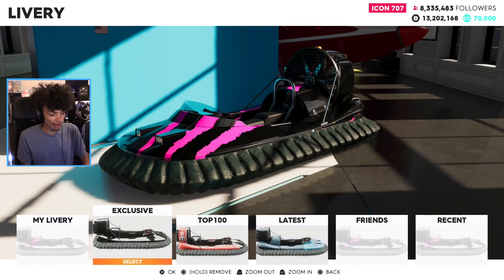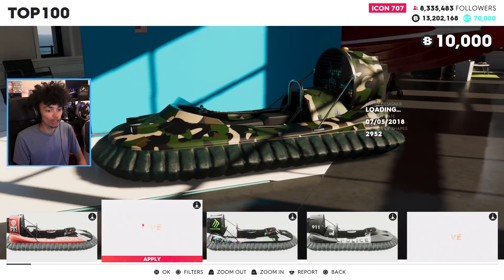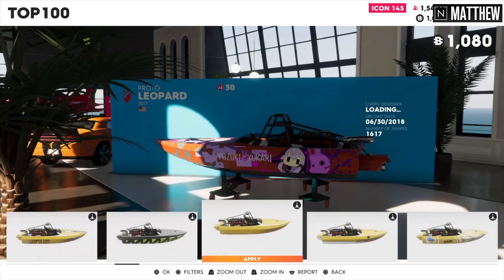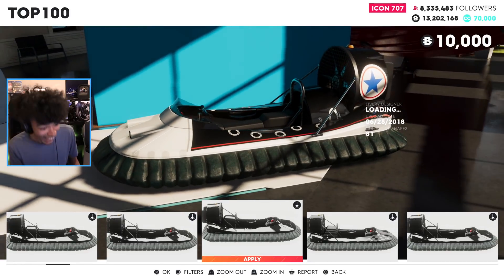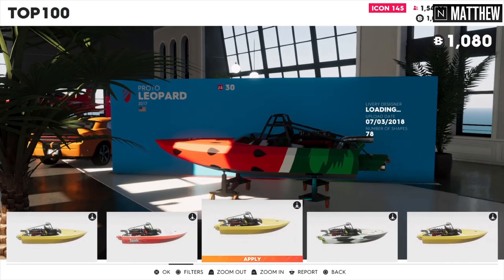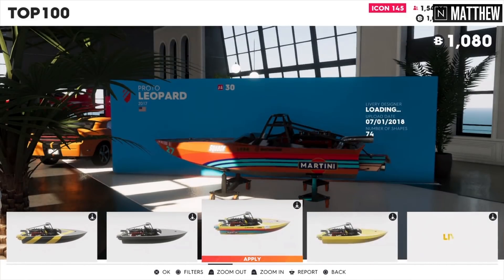I'm customizing my hovercraft. I've not actually put a livery on it yet — I've got the stock one, but I'm about to change that. We got like a camo, there's a police one. What the hell has someone done? Someone's made the hovercraft into a converse shoe. It's called the 'Good Vibration Tour'. Oh, it's a nice police bomb. I want that shell one. I like that icon martini.